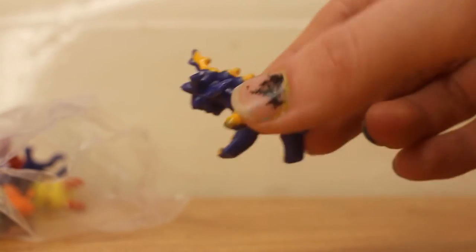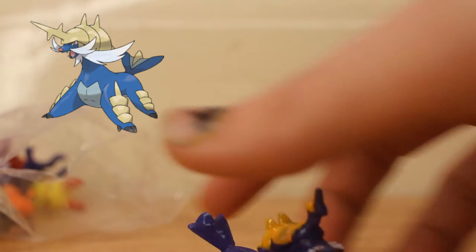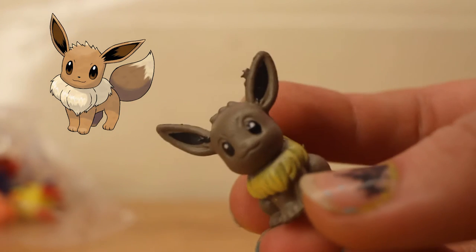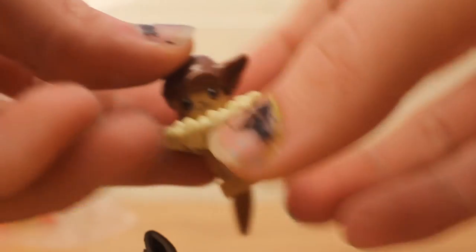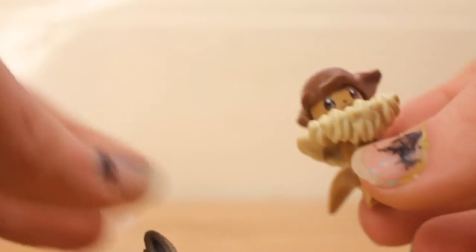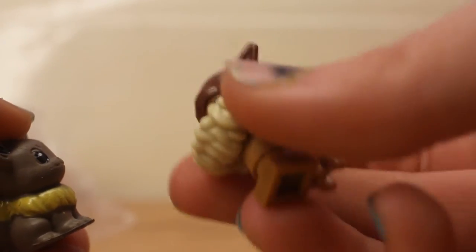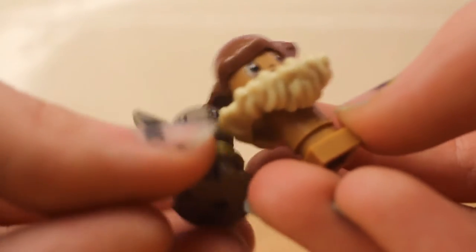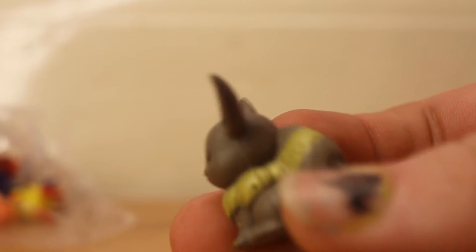Oh my gosh. This is completely, completely wrong. Oh my gosh — Eevee! What have they done to you? It kinda looks like a Lego I have of Eevee, and it looks better than the figurine. The ears on this one are clearly elf ears — like an elf head. But this one also kinda looks like an elf. I don't even know what the tail was doing. Like... what? That's not supposed to be like that, right?